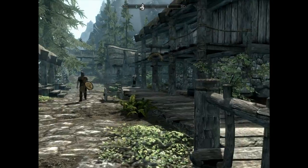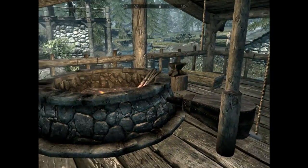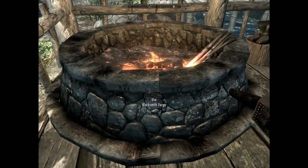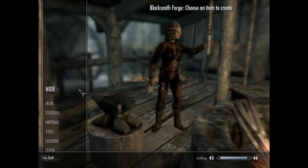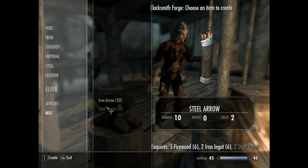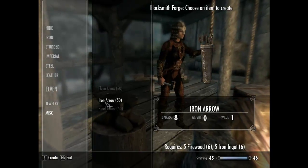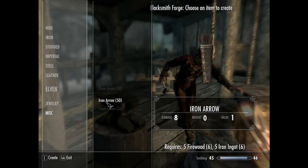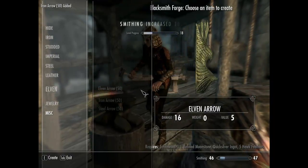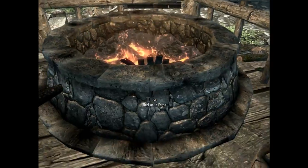Alright guys, I'm in Riverwood at the blacksmith forge. With the Arrowsmith mod installed there's now a miscellaneous category, and in here you can make arrows — elven, iron, steel. You can see it takes firewood and ingots. I'm going to make 50 of them — and that's it, that easy. So we know that works.